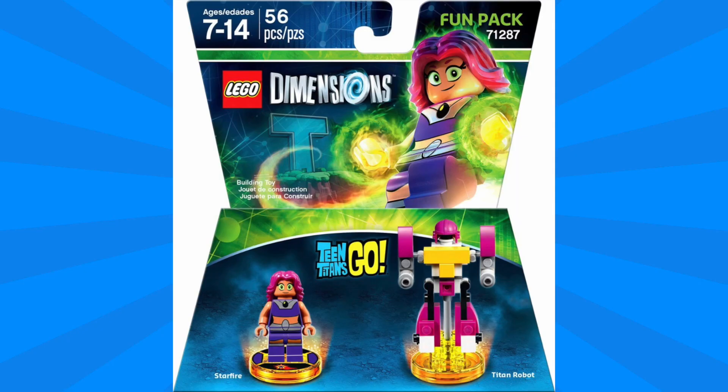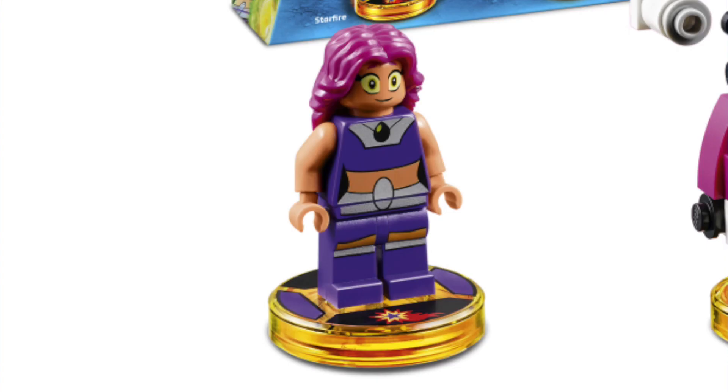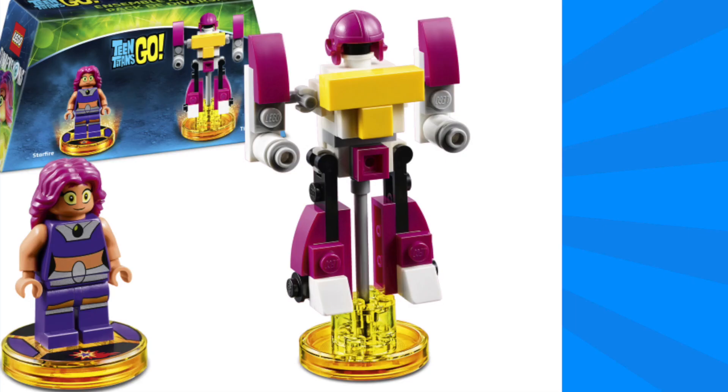Next up, we've got the Teen Titans Go Fun Pack, which includes Starfire. This minifigure also has that cartoony design, and I think it looks really nice with that pink hair. But again, I definitely prefer the version we got in the Jokerland set, as I think it's more my style. Included with Starfire, we've got the Titan Robot, which can be rebuilt into the T-Rocket and the Robot Retriever.